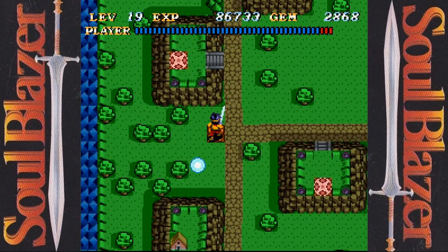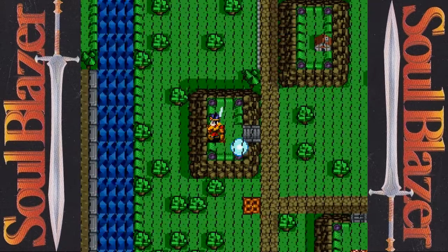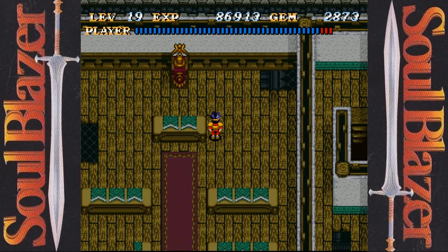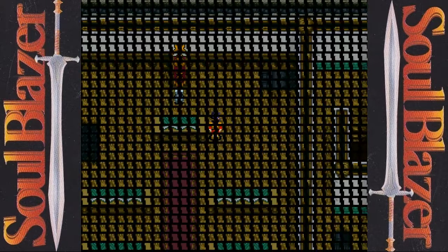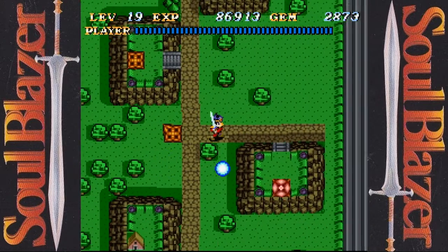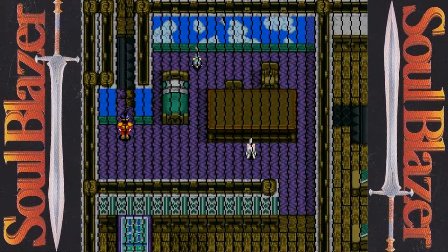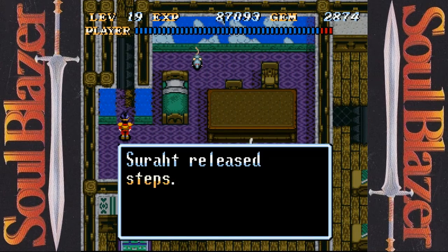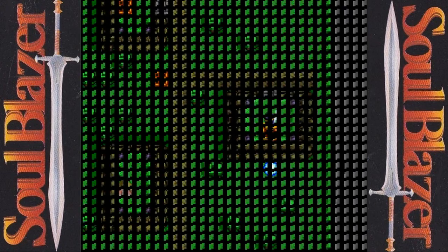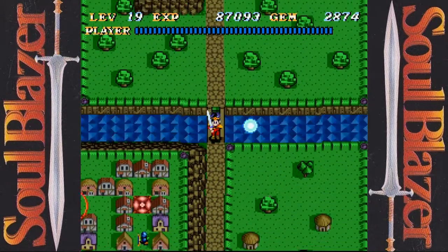And that unleashes a couple of bomb-throwing enemies that we should be able to run in and swat at before they can lob a bomb at us, now that we know where they are. And we get more stairs — more stairs are good. Should lead to the attic, where I think we've been unleashing a few mice and such.